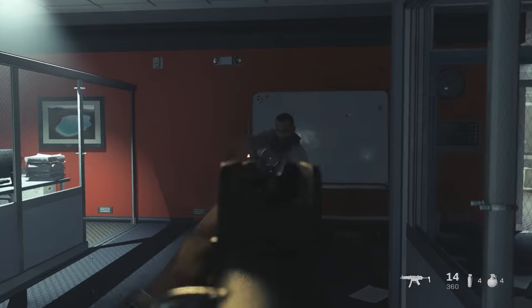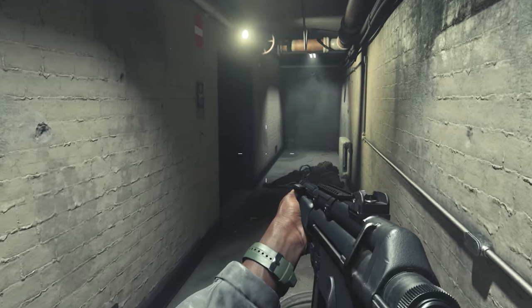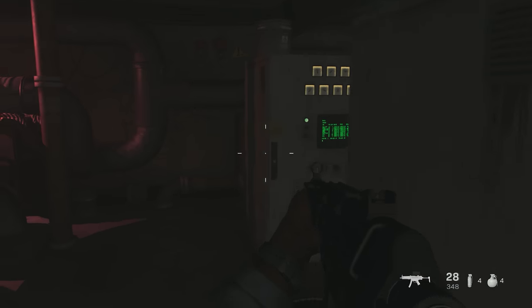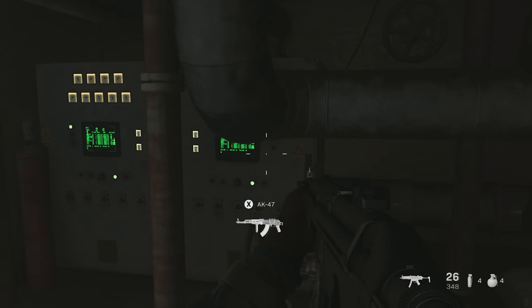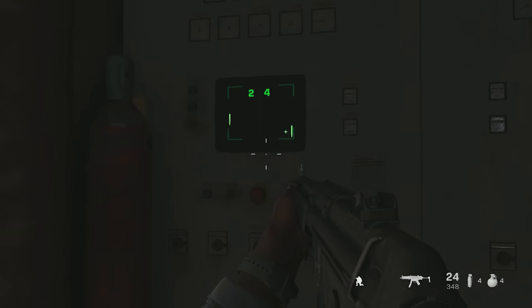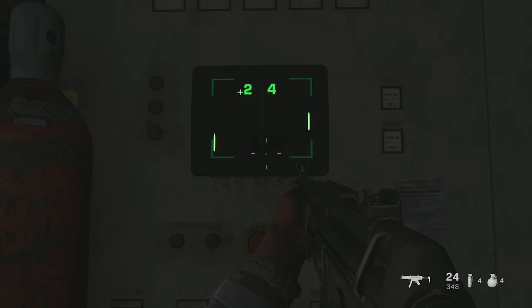Up next is a reference to a very old game. You may recall that in Black Ops 2 you could play retro Activision games on the Nuketown sign. Well, you can't actually play this particular game, but they don't come any more retro — if you destroy all of the servers, a game of Pong will begin playing on the server nearest to the door.